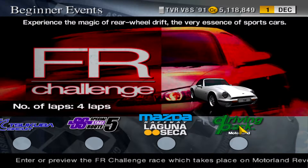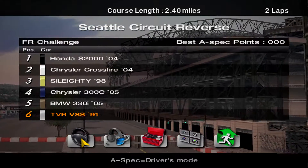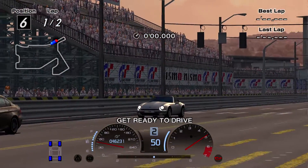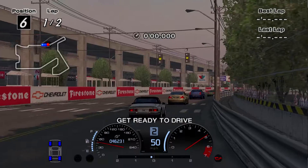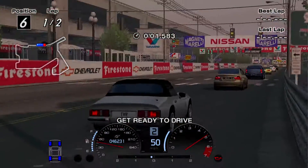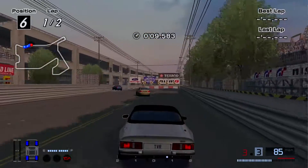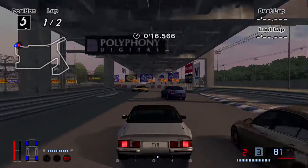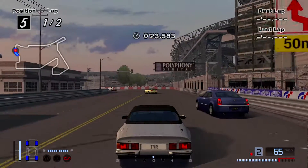Pretty much all different tracks. Let's get started off at Seattle. Something tells me I'm going to be pretty underpowered for this. Before we get started, disabling the aids. 96 points — should be quite interesting. This car looks just so cool. I really like it. Although it is a TVR — I've heard they're not that great in real life. I forgot to change the oil on this thing, and I don't think I will, because that might just make it a little bit too powerful. Changing the oil increases your horsepower in this game quite a bit.